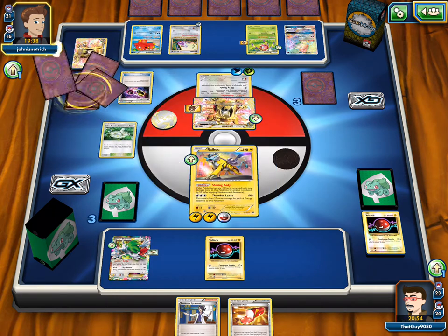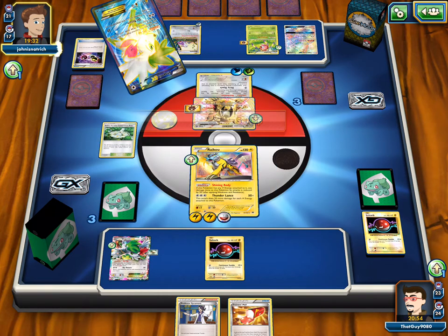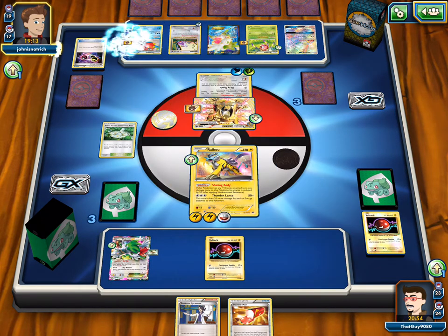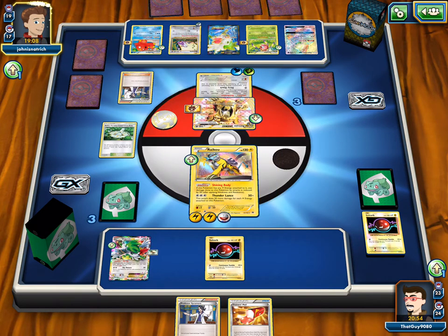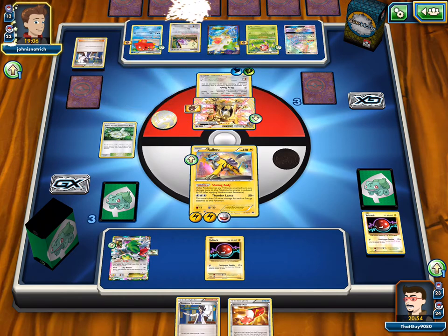He's pulling the DCE back — and Shaymin. If we do hit a VS Seeker or a Lysandre — VS Seeker for a Lysandre. And then bring up the Shaymin and bring out Ariados — we're killing Ariados. That's our number one priority right now. He knew we were probably gonna try and do that, so he had a Bursting Balloon on Ariados. Three Bursting Balloons — he's preparing for any possible contingency, except for the fact that we'd snipe an EX off the bench.